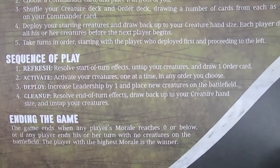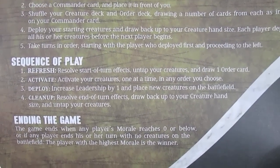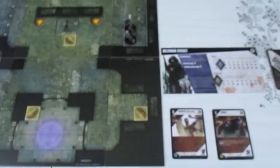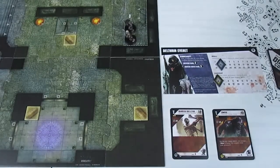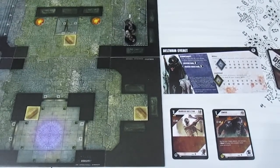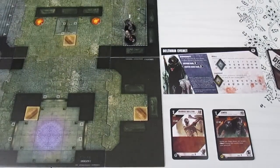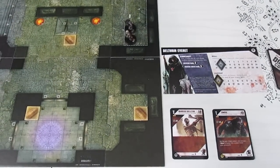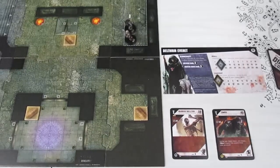We start with Refresh. We don't have any start of turn effects right now, none of our creatures are tapped, so we just draw one order card. The Undeath draws their order card. Next is to activate your creatures, one at a time, in any order you choose.